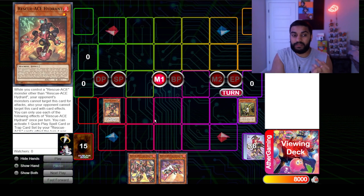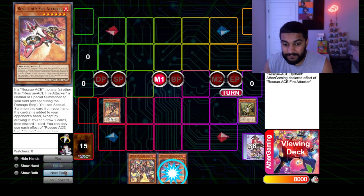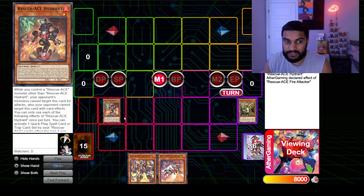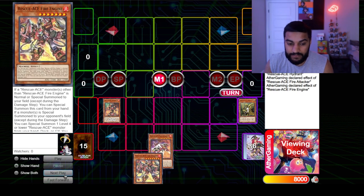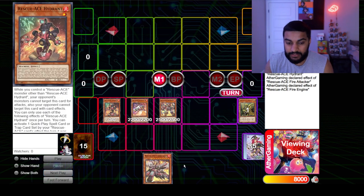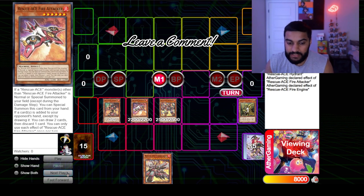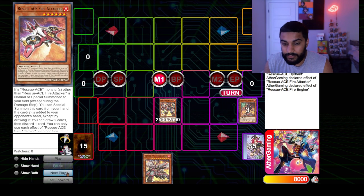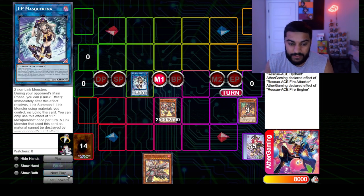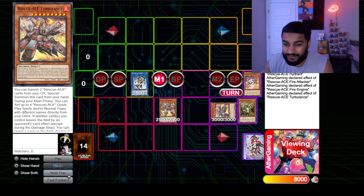So between Piri Reis Map, Naganaki, and Hydrant, there are multiple ways to search him — consistency is not an issue with this deck. We get Hydrant, then activate Fire Attacker first since Hydrant's effect is an ignition, not a trigger. We trigger Fire Attacker, drop Fire Engine as well, then activate Hydrant to add Turbulence. Even if you can only activate one at a time, you just chain them. This adds Turbulence, then we link our monsters into IP Masquerena and banish two to special summon Turbulence.